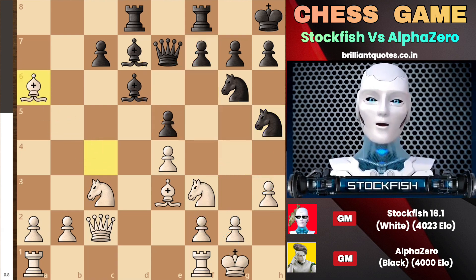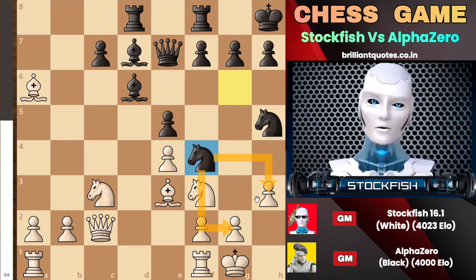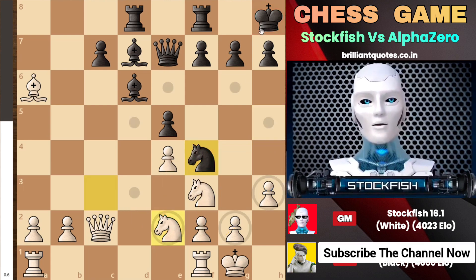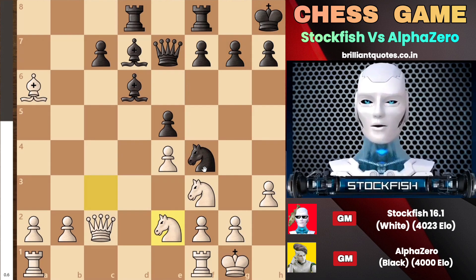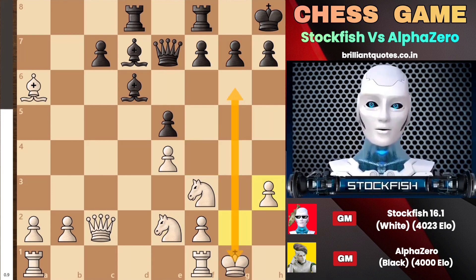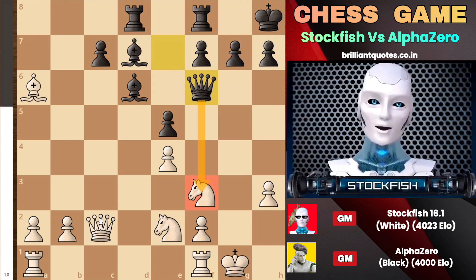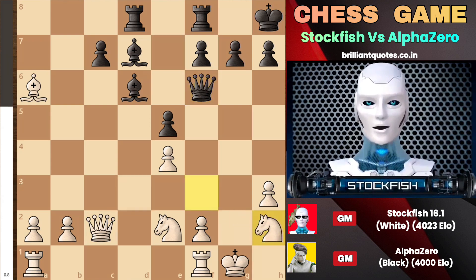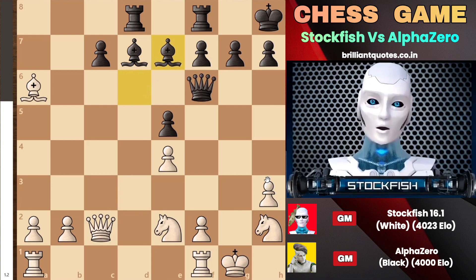After I captured the pawn and Nf4 happened, attacking my structure, I decided to exchange the pieces. Another knight is doing the same thing as its predecessor. As the knight moves to the e2 square, AlphaZero considered a very brilliant move — can you guess that move? If you guessed knight takes h3, then congratulations, you are correct. That is the best move AlphaZero actually considered in the game. This opens up the g-file completely. After the queen goes to f6, putting pressure on the knight, playing Qd3 would not bring any advantage, so I need to just move back my knight, and bishop to e7 will arrive — that's what actually happened in our game.